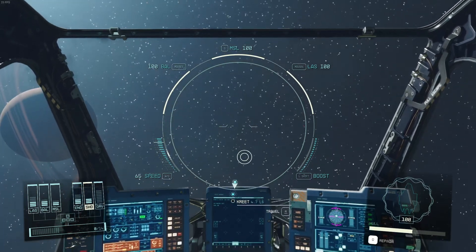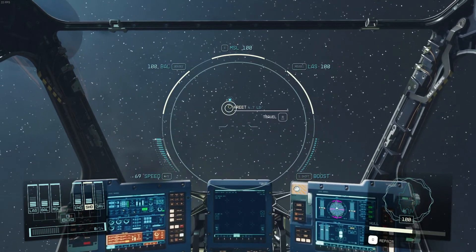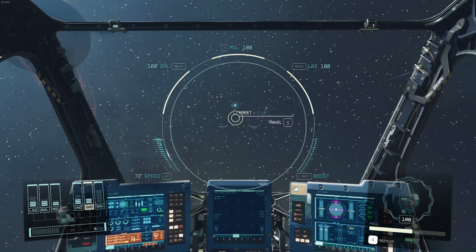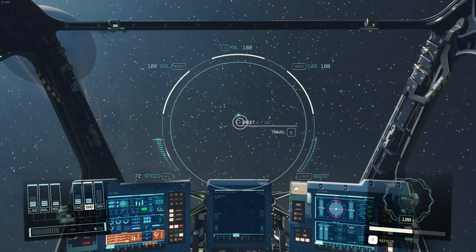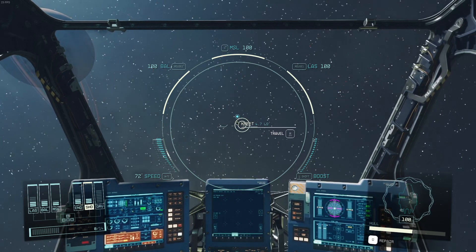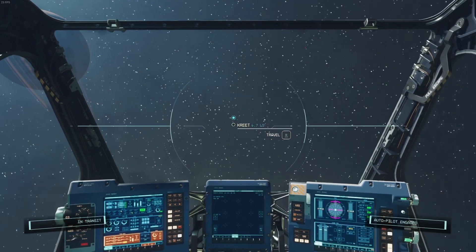We're in single digit FPS again — this is what I mean about this bug. Whenever you go to your inventory and stuff, it hits. It's a pretty lousy bug. Now we're back, it kicked back in. How do I relinquish the pilot seat? Oh, there's the cannon — right mouse. Okay, let's hit R to travel to Crete.